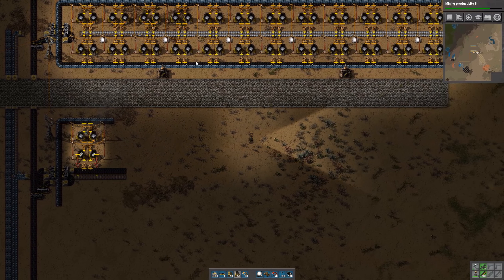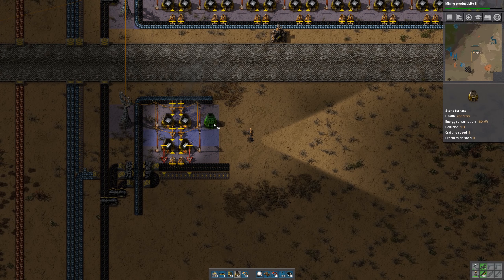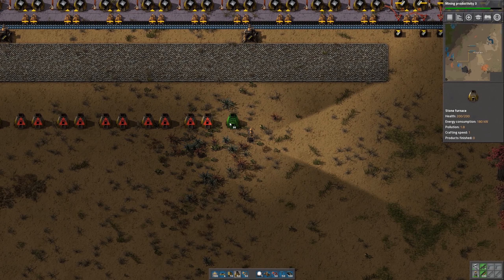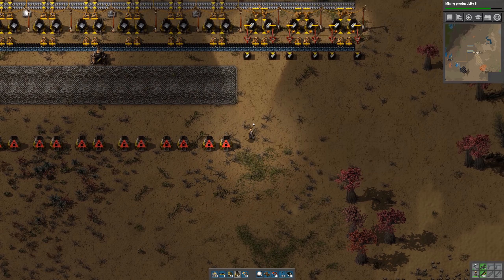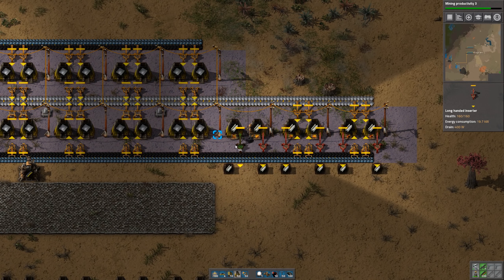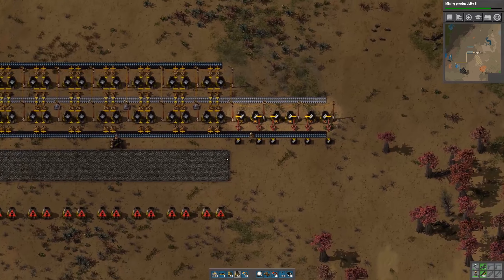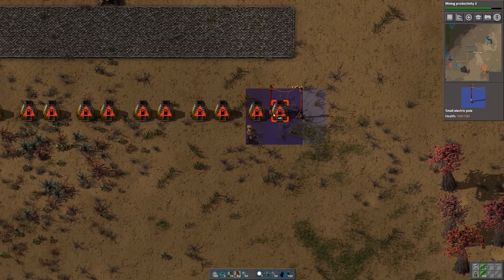I'm going to make it the same length - 24 furnaces on each side. That's 2, 4, 6, 8, 10, 12, 14, 16, 18, 20, 22, 24. And I'm going to shut these off - actually I'll just turn off the inputs and let them finish smelting what they need to. Since I'm going to be making steel down here, I don't need additional steel being made up there.